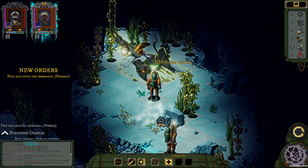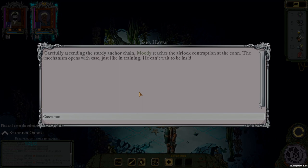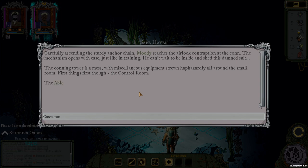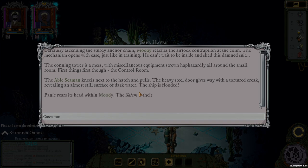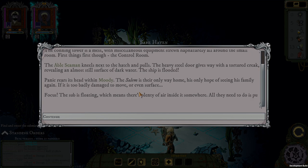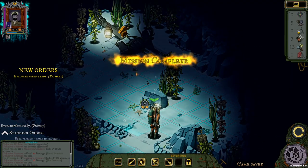Carefully ascending the sturdy anchor chain, Teemo reaches the airlock contraption at the conning tower. The mechanism opens with ease, just like in training. The conning tower is a mess with equipment strewn haphazardly around the small room. The able seaman kneels next to the hatch and pulls — the heavy steel door gives way with a tortured creak, revealing an almost still surface of dark water. The ship is flooded. The asylum is their only way home, his only hope of seeing his family again. It is too badly damaged to move or even surface. The sub is floating, which means there's plenty of air inside somewhere — all they need to do is pump the water out and get the control room operational.